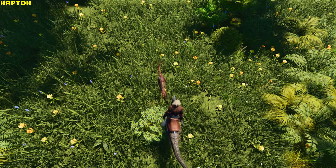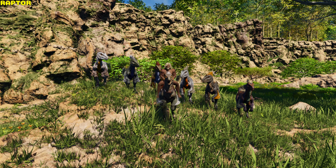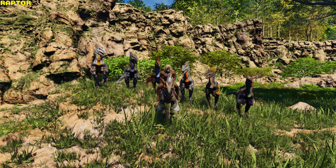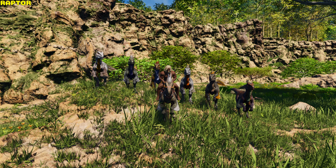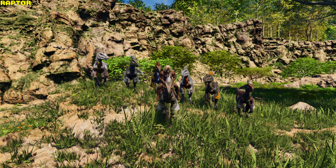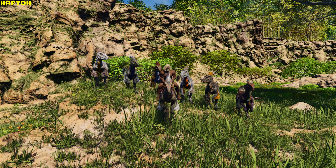Raptor. It can bite, pounce, jump, and pack roar. Only the pack leader — the highest level raptor — can use the roar, which gives a pack mate buff to up to six allied raptors, increasing their melee damage, attack speed, damage resistance, and movement speed for 45 seconds. The pack leader itself receives a constant pack leader buff, increasing melee damage by 25% and damage resistance by 12.5%.